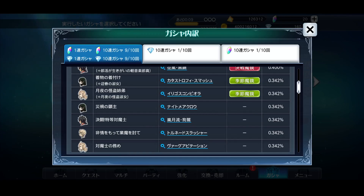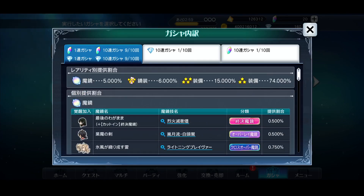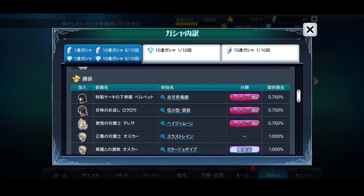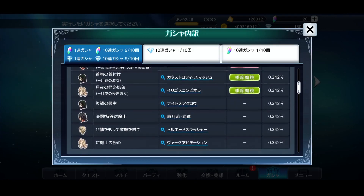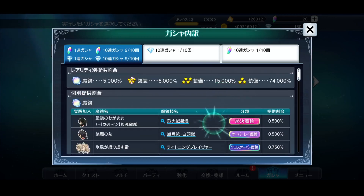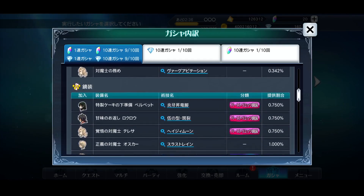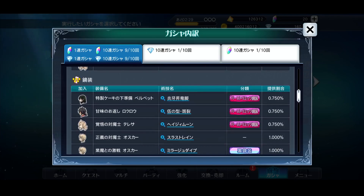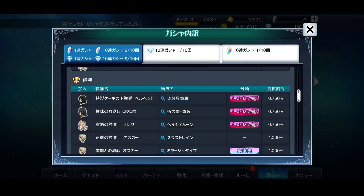I always feel like with these game-specific banners there's always that one character who finally gets something new. Oscar is a relatively newer character — I don't think he's been in the game for even a year yet. Compare that to someone like Richard, who has a normal mirage art and a spirit gear but still doesn't have a seasonal after nearly three years in the game. Oscar just got his third normal five-star.